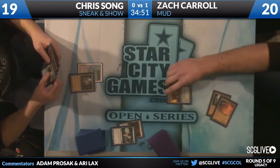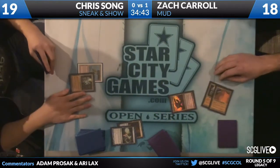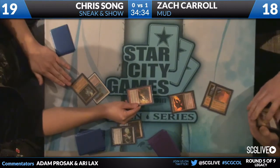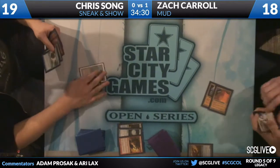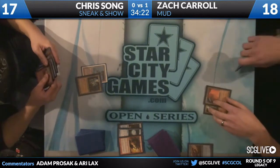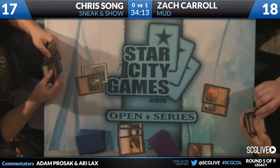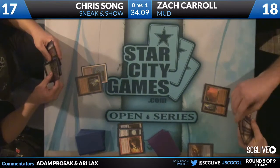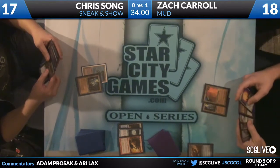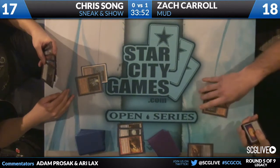Lodestone Golem probably coming for Zach. Trinisphere is actually not great here. Zach going to eight life. There's a Blightsteel Colossus — that's a definite problem if there's a Show and Tell cast this game. It's actually really cool that you attack with it into an Emrakul — the Emrakul becomes a 3/3, and then the Emrakul attacks back and kills the Blightsteel.